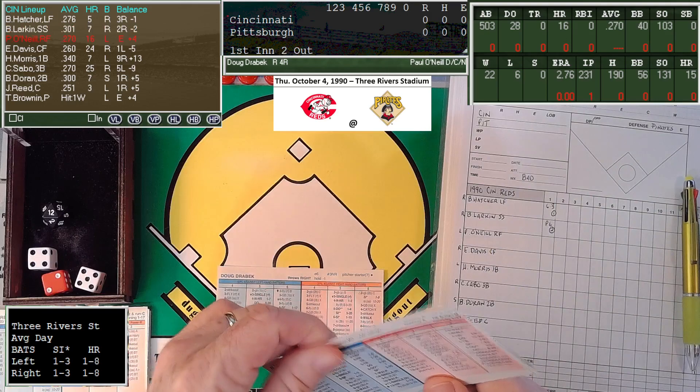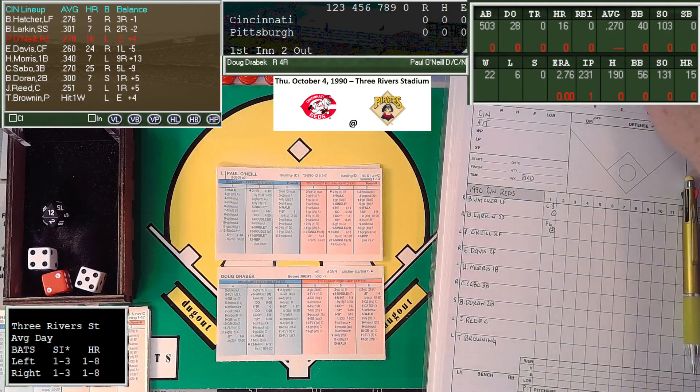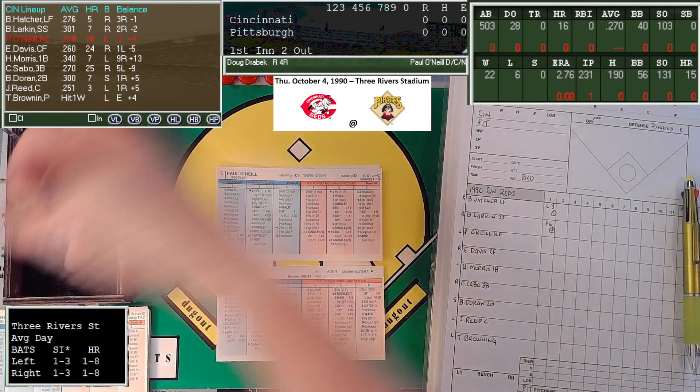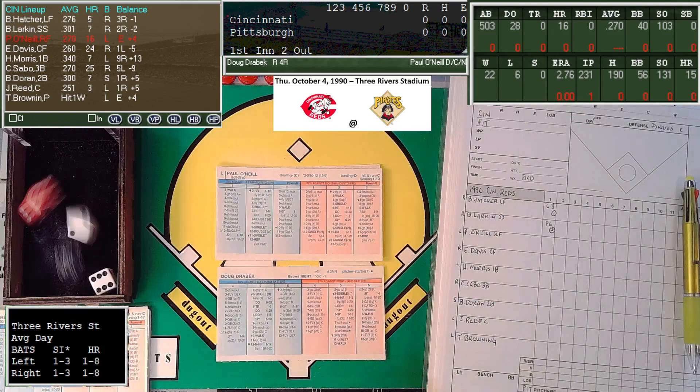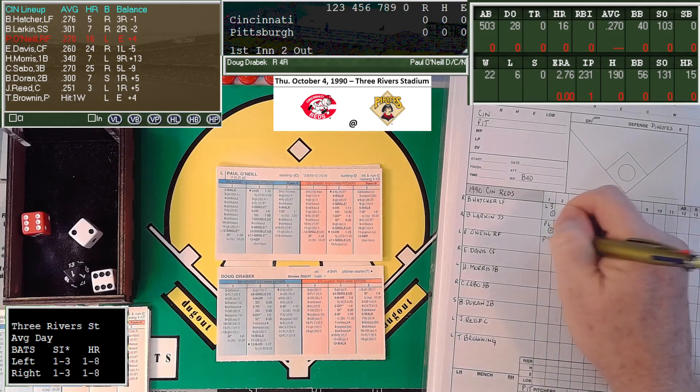Paul O'Neill — .270, 16 home runs, 28 doubles, left-handed hitting right fielder. Here is the pitch from Drabeck. That's a 6-8, popped up on the infield. Jose Lind gets it, and the Reds are retired in order.